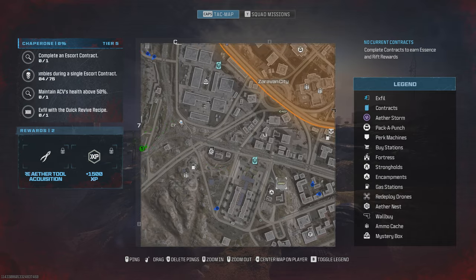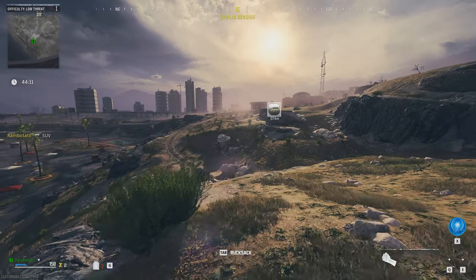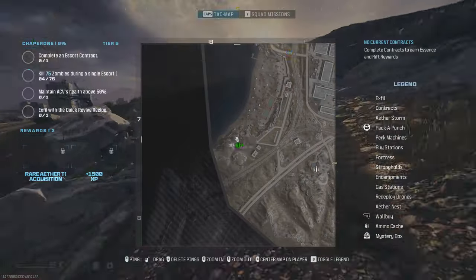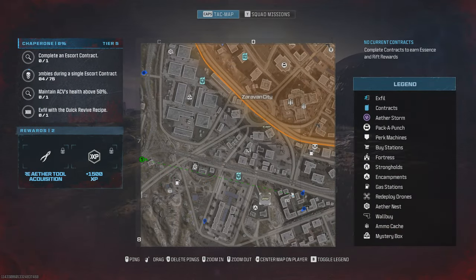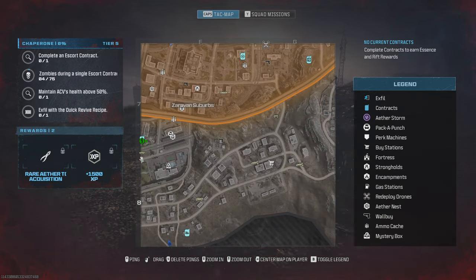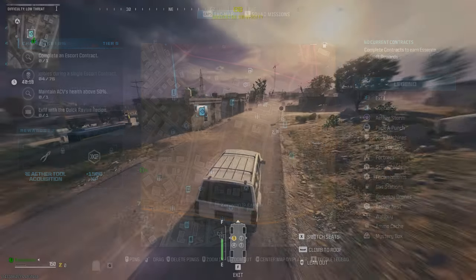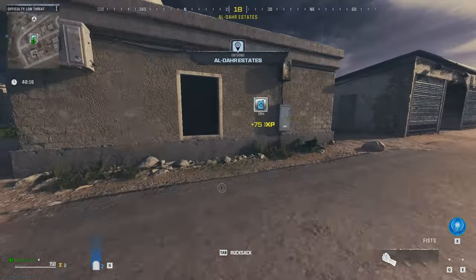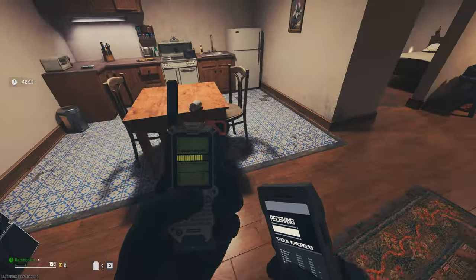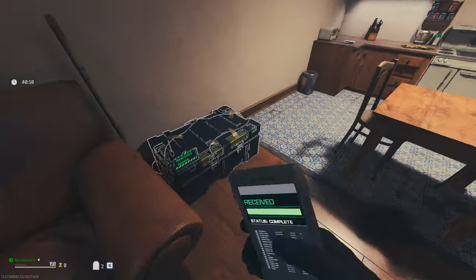But for now we've got a terrible spawn, so we're going to have to go find ourselves a vehicle and travel quite far to get to our nearest delivery. Ultimately what we need is stamina up, so we're getting two thousand points for stamina up and need to find that on the map as well. Don't forget to recheck the map once you've got your vehicle as new contracts may appear, and in any buildings you go through, loot for lethals and tacticals.